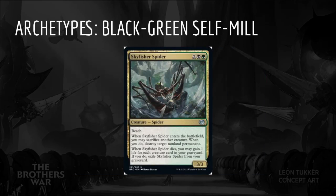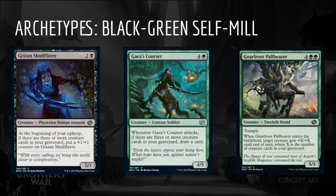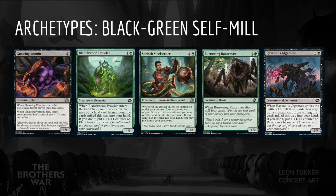Next we have Black-Green Self-Mill. The signpost uncommon is Skyfisher Spider: two Green-Black for a 3/3 creature Spider with Reach. When it enters the battlefield, you may sacrifice another creature. When you do, destroy target non-land permanent. And when it dies, you may gain one life for each creature in your graveyard — if you do, exile Skyfisher Spider from your graveyard. Black-Green is a control value deck that wants to put a lot of creatures in our graveyard, either by milling them, sacrificing them, or trading them in combat. Battlefield Butcher and Overwhelming Remorse are premium payoffs for filling our graveyard. Gixian Skullflayer, Gaius Courser, and Gnarle Root Pallbearer are a step below but solid payoffs. Gnawing Vermin, Blanchwood Prowler, Sarinth Steelseeker, Burrowing Razormaw, and Ravenous Gigamole are great ways to fill the graveyard while impacting the board.